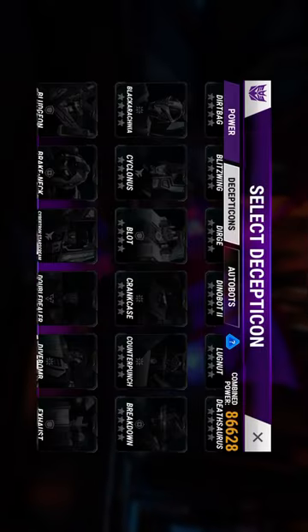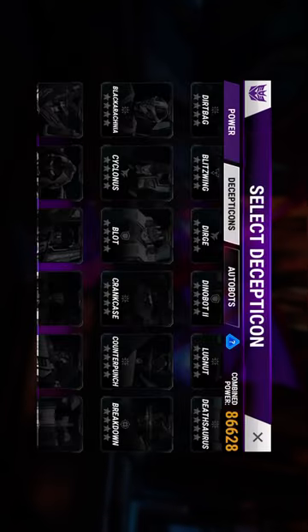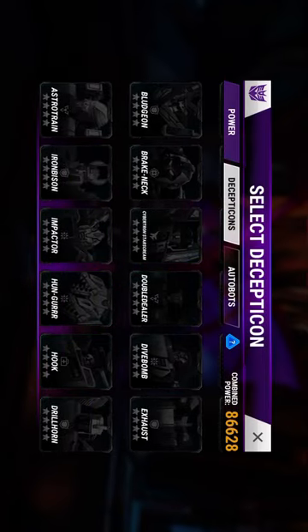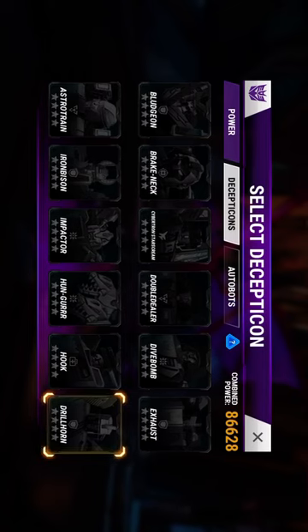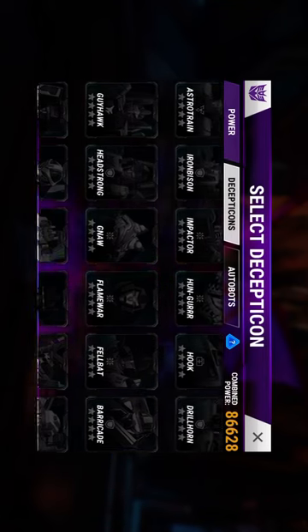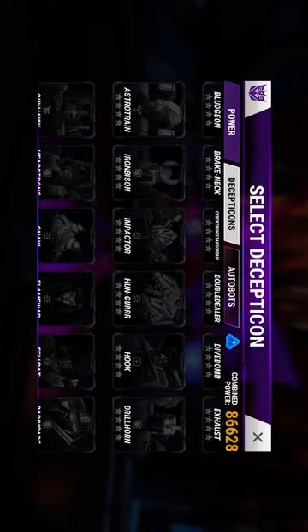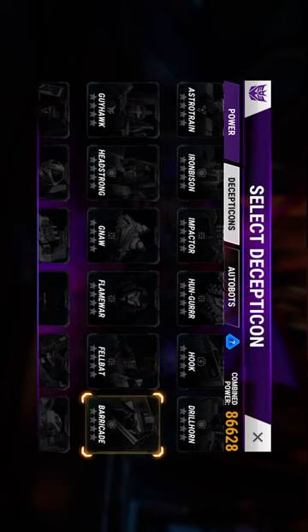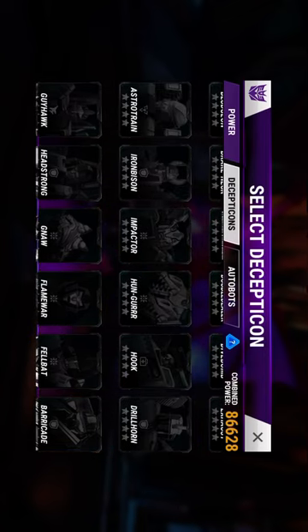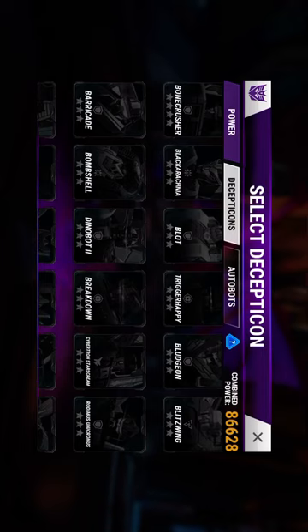What I really want is at least a combiner. Since I have a three-star Iron Bison, Drillhorn, and Fellbat, those are the three I need for Leo Kaiser and Computron in the future. I was thinking of getting Leo Zack and Guy Hawk — if I can get those two I'll fully have a combiner of Leo Kaiser.